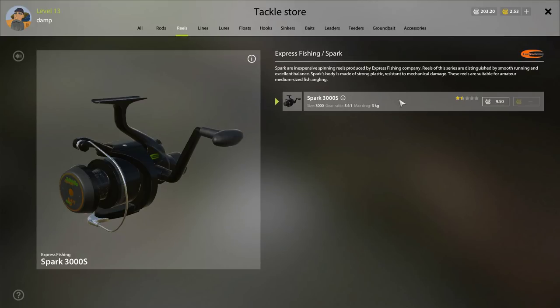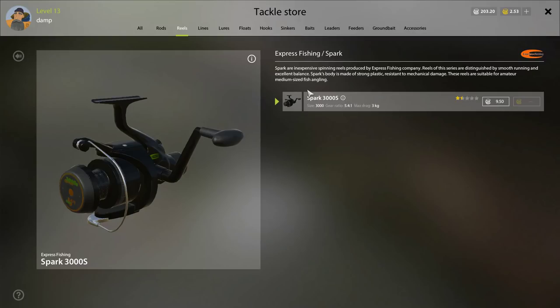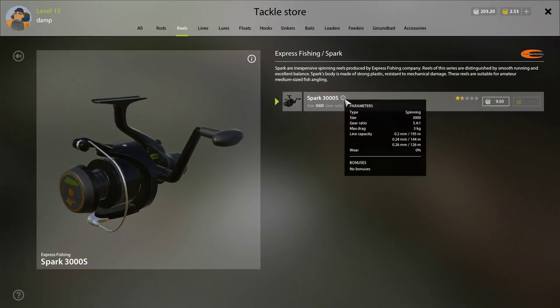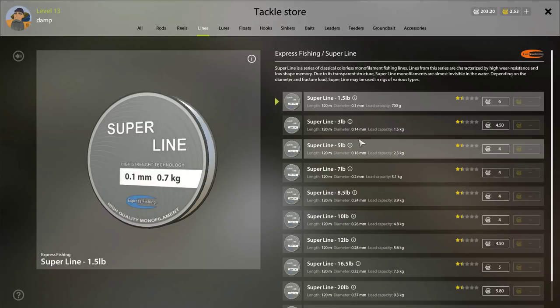The Spark reel is fine for the next few levels — it's going to be more than okay until you get to Old Berg, and even then you can probably get away with it if you use the right bait. The max drag is 3 kilograms, which is fine. It's about $10, so you're looking at about $47 total. From there, what you need to be concerned with is your line capacity. I typically max out to the drag of my reel. There are people who say you can double it, but I won't do that because I'm afraid to break my stuff.